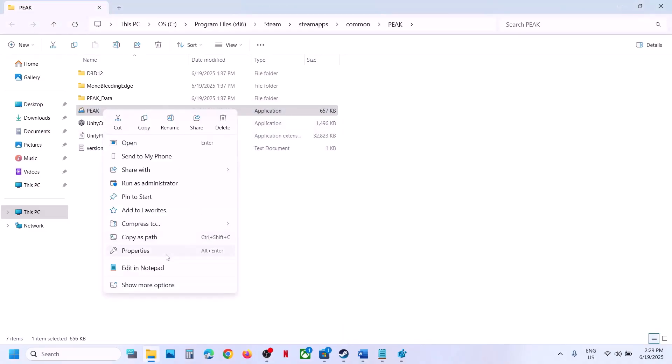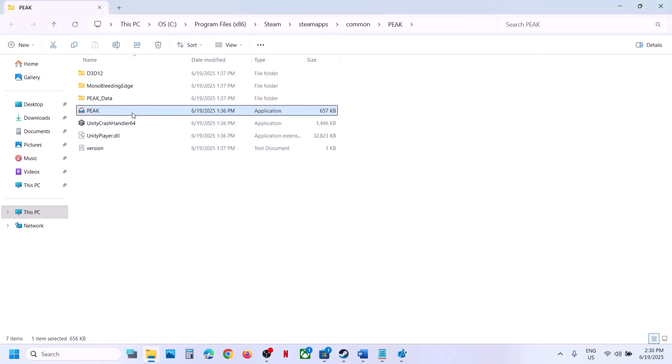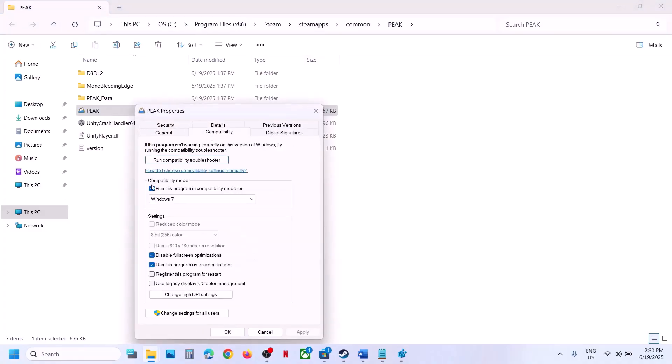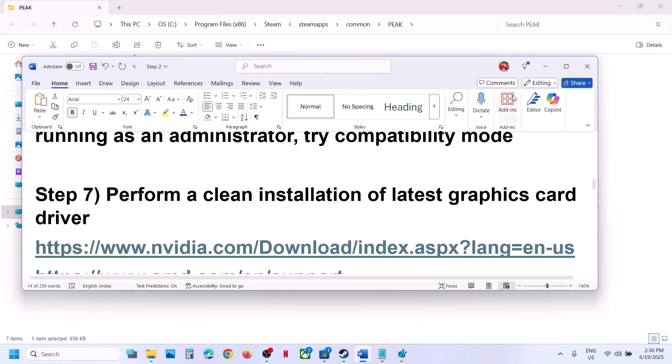If still not working, check the compatibility mode box and select Windows 8, hit apply, click OK, launch the game. Still not working — try Windows 7, hit apply, click OK, launch. Still not working — check 'Disable fullscreen optimizations', hit apply, click OK. If none of these work, uncheck all these boxes, hit apply, click OK, and follow the next step.